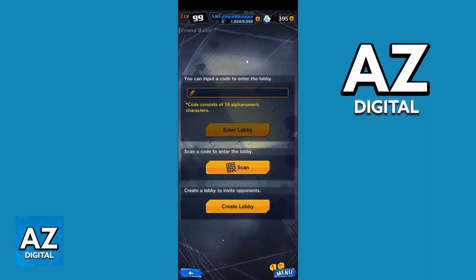So you can see now all the settings about Friend Battle. You can join a lobby, you can scan, or you can create a lobby. So if your friend has a code to play with you, you need to put the code right here. But if you want to create a lobby, you need to click right here on Create Lobby.